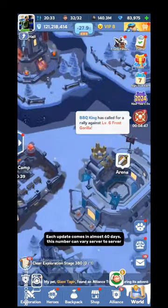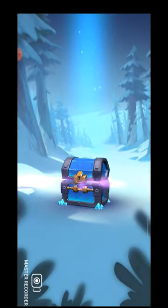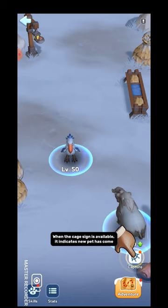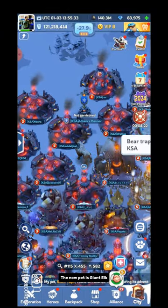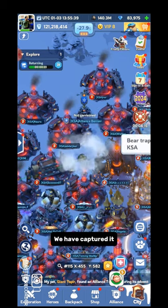That was the second update. Now I will discuss the third update. Each update comes in almost 60 days, though this number can vary server to server. When the cage sign is available, it indicates a new pet has come. The new pet is Giant Elk — we have captured it.